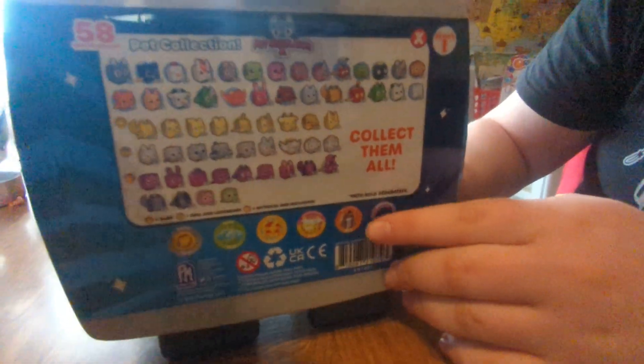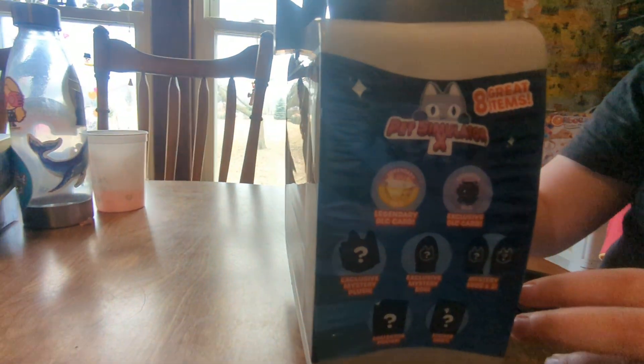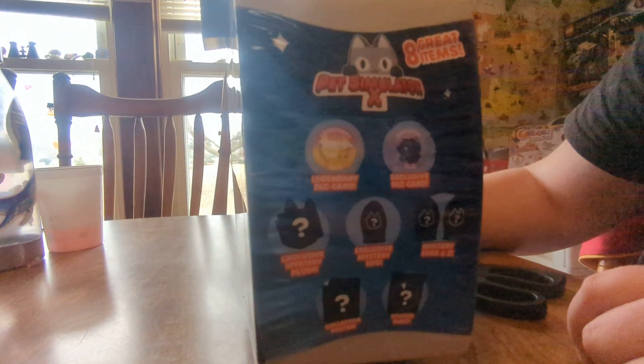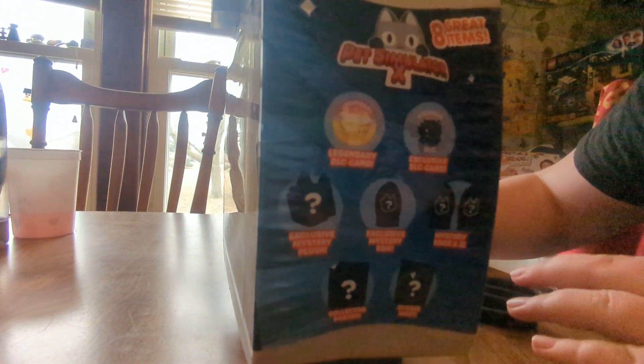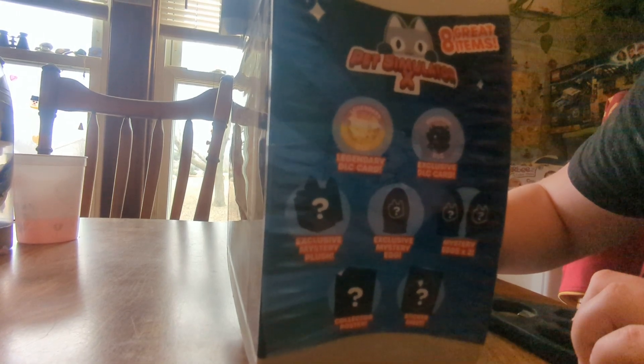You can get one of those pets. What comes in it? Two DLC codes, an exclusive mystery plush, an exclusive mystery egg, a collection poster, and a sticker sheet.